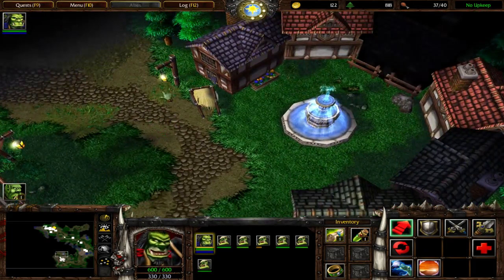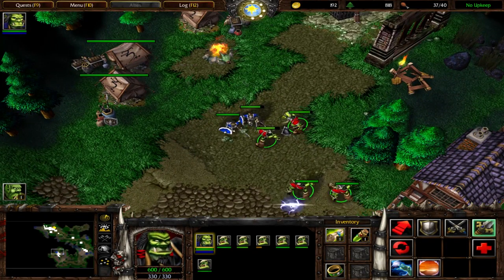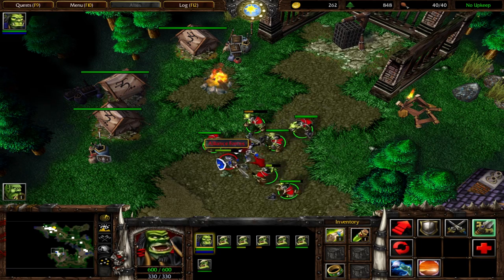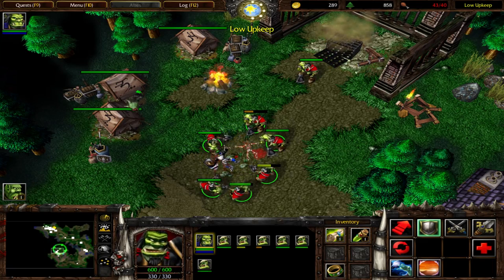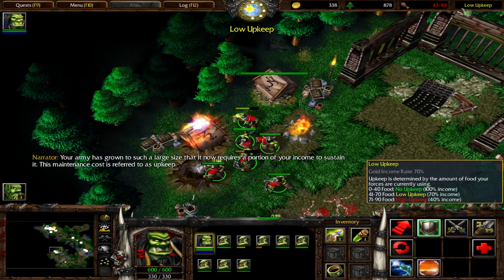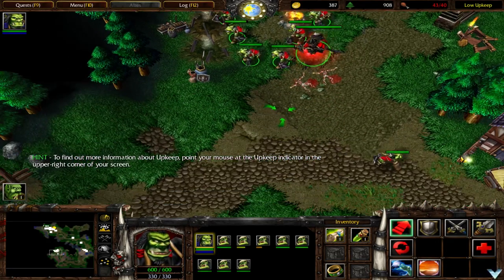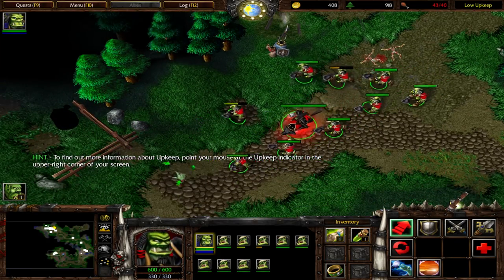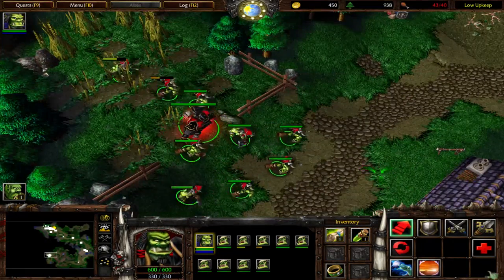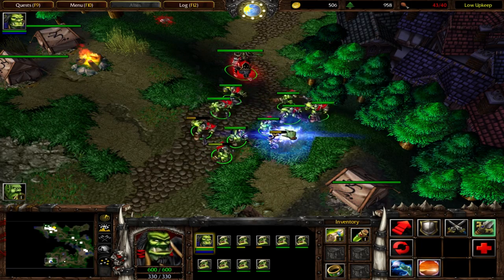We've come for Grom Hellscream. Your army has grown to such a large size that it now requires a portion of your income to sustain it. This maintenance cost is referred to as upkeep. Yeah, we don't really need to make any more units, I'll be honest. I think I just macroed the shit out of this tutorial mission, I won't lie. The units are having trouble getting a good surround.